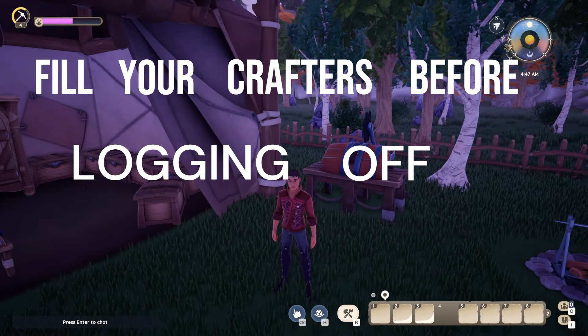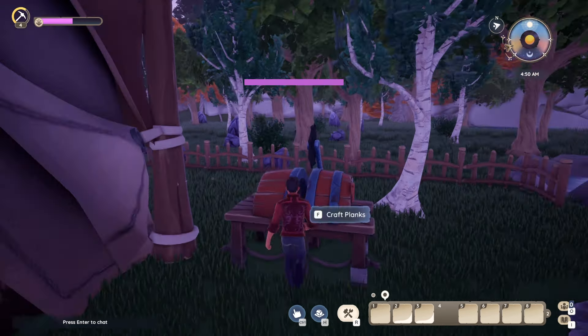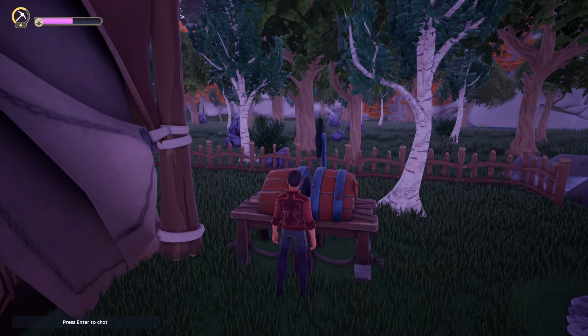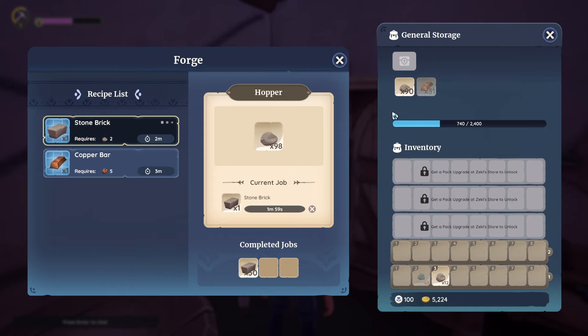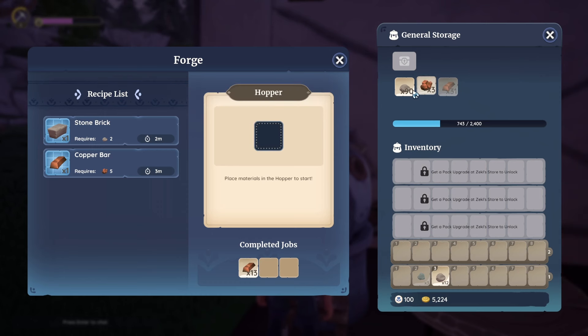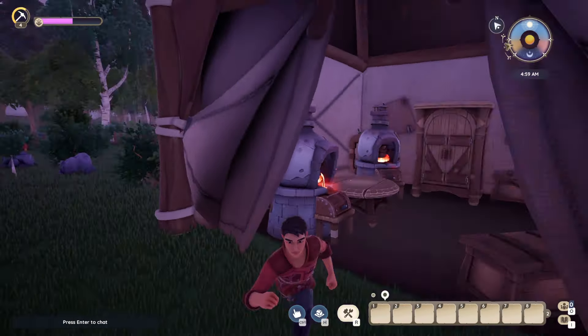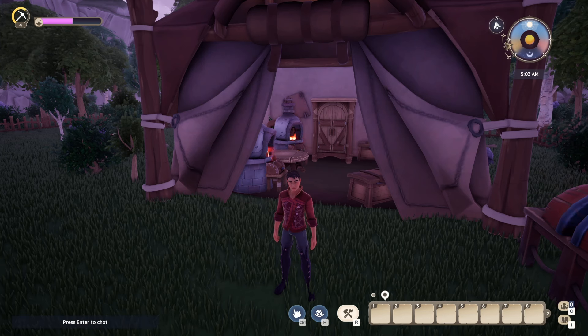Fill your crafters before logging off. The last tip on this list: before you go to bed, before you log off for any amount of hours, start crafting planks, start crafting copper, stone brick — whatever you may need. Especially if you're upgrading your house or adding a new addition, those can take two, four, even eight hours. Do not miss out on filling your crafting queue so that when you log back in, you are good to go and not waiting on anything. That is one of the biggest tips we can give you.